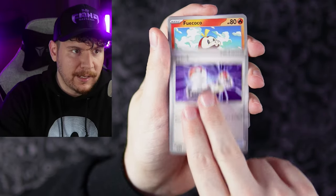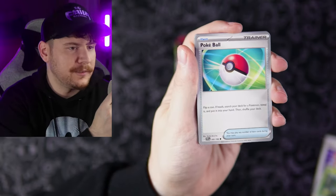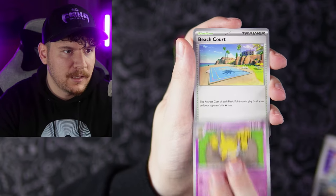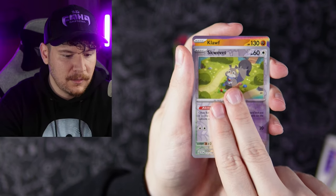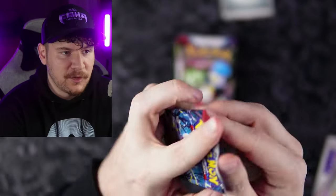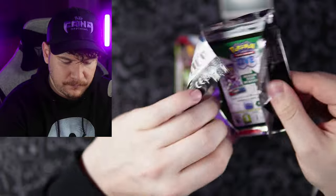We got a Switcheroo, Coco, Tropius — making sure I'm not drifting off camera here. Pokeball, Bombirdier, Hypno, Veluza, Toxel reverse, a Swavret reverse — double reverses now. And a Clodsire hollow. As one of the new Pokemon in Gen 9 Scarlet and Violet, I just think it's a really cool design — it feels like a Pokemon to me.